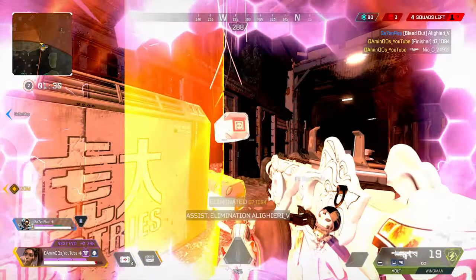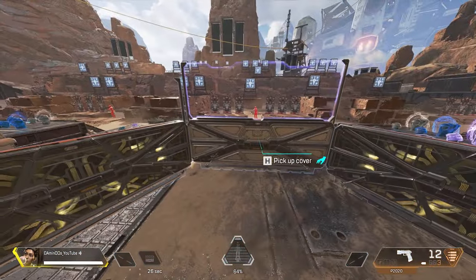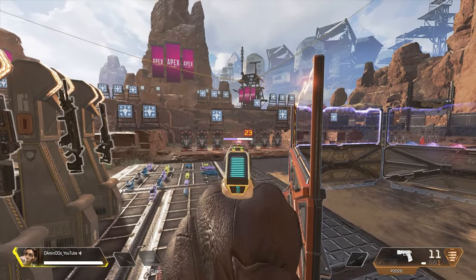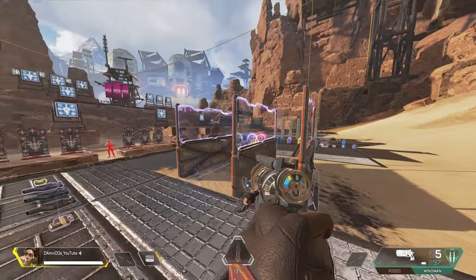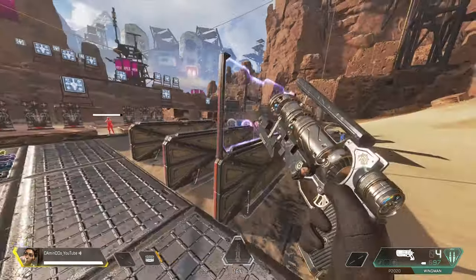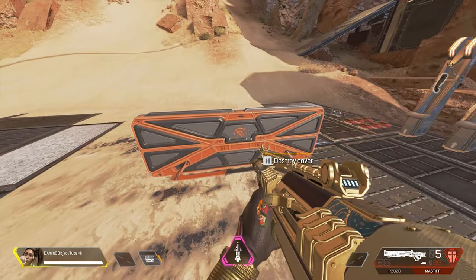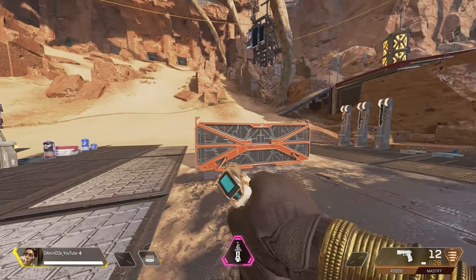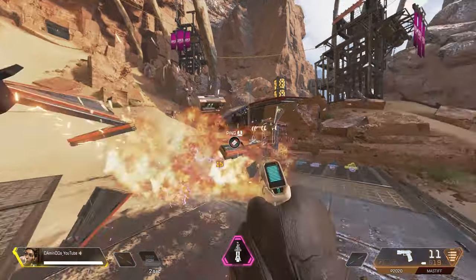To get the best out of her abilities, let's start with Amped Cover. You can hold up to 3 charges of this ability and gain 1 charge every 30 seconds. Amped Cover can boost outgoing damage by 20%, but note that the boost does not stack. Shooting through a 2nd or 3rd friendly Amped barrier will destroy the barriers except the one closest to you. The base and the Amped barrier have separate health — the Amped barrier has 175 health while the base has 400 health.